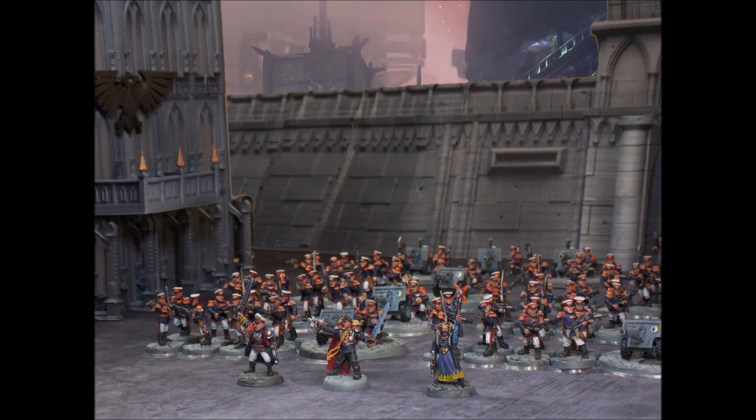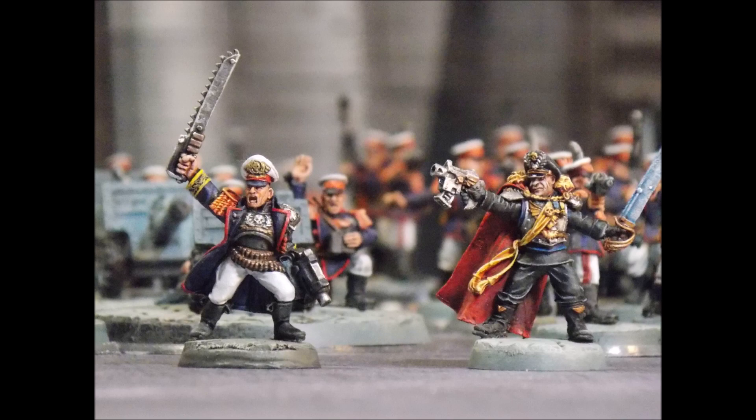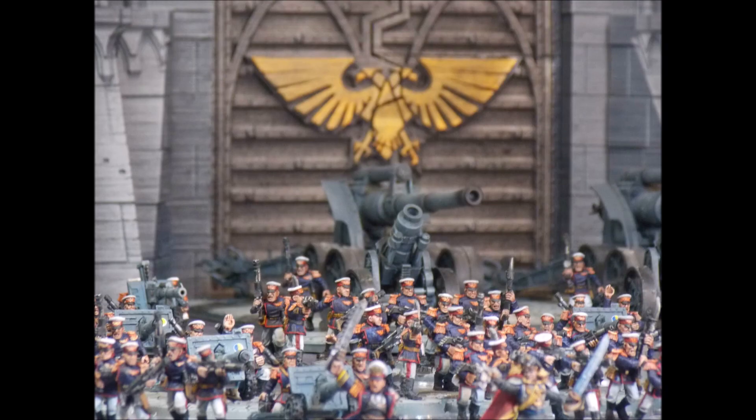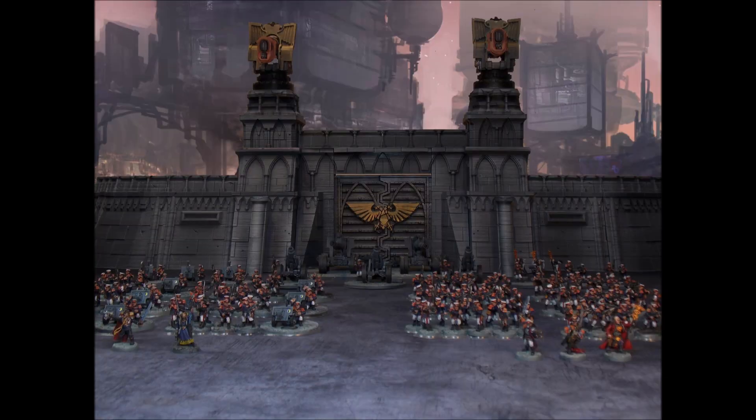You take these three units and drop them in. With a Tempestus Prime with a command rod, you can issue two orders. There are two ways to approach this: if you're running this as a separate detachment, it fits into a small patrol. If you can afford the command points, take it in its own separate patrol, but you can also use this tactic in your normal guard detachment with some Scions - they won't get a regiment trait so it's less effective, but it saves command points.